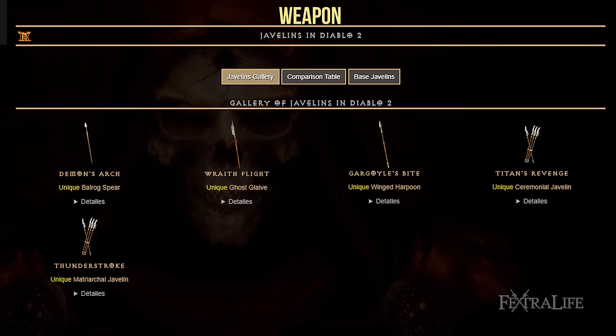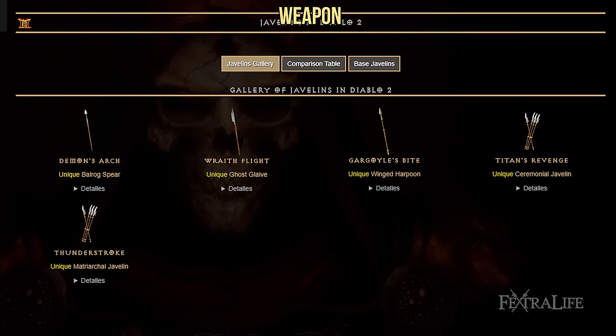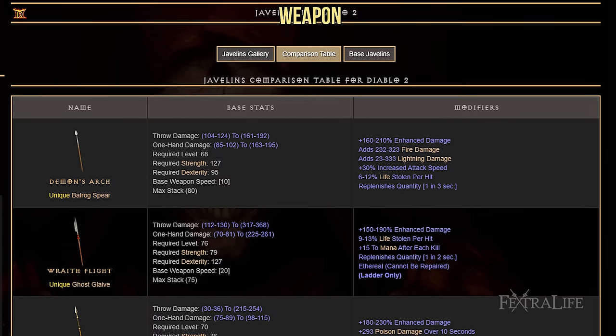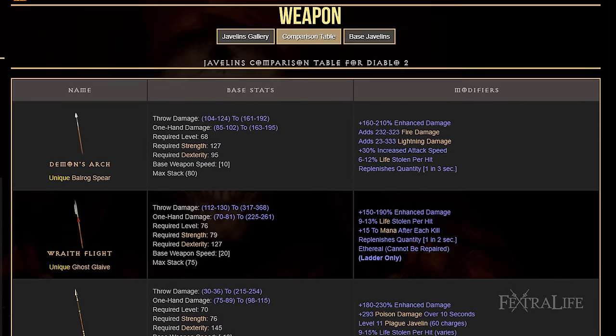Magic Javelin: Amazon-specific Javelins can spawn with two sets of plus skills on the same item, meaning that it's possible to find magic Javelins with plus 6 Javelin skills. These items are extremely rare and valuable, but also the best option for this build. For a dream drop, you'll want to search for increased attack speed as well.